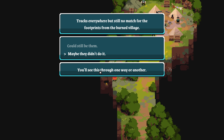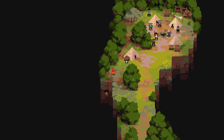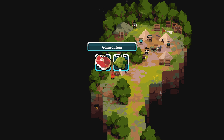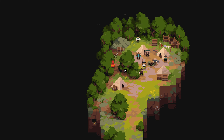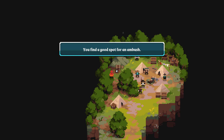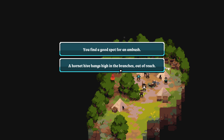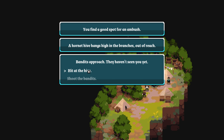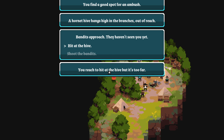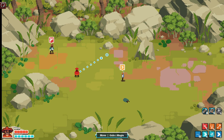Tracks everywhere but still no match for the footprints from the burned village. Maybe they didn't do it. There's a chest — meat and lizard skin. You find a good spot for an ambush. A hornet hive hangs high in the branches, out of reach. You try to hit the hive but it's too far. We have eight XP — that's not enough for what I want.